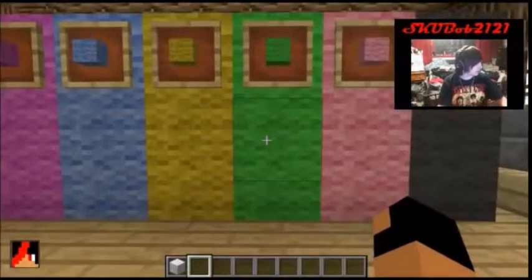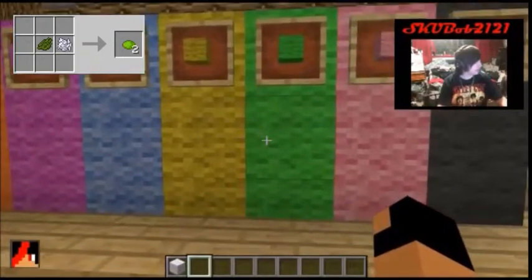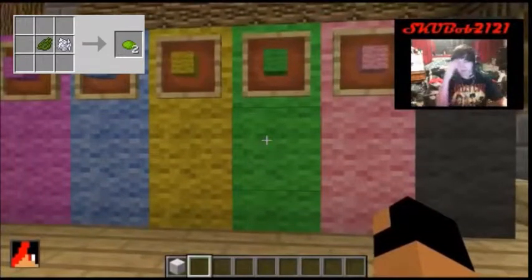Lime green — lime green is the yellow dye plus dark green dye. It should show you the crafting recipe in the corner right now.